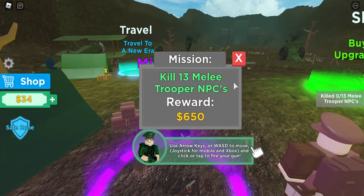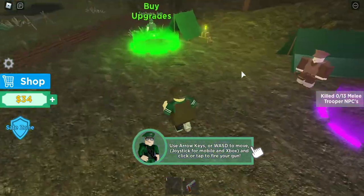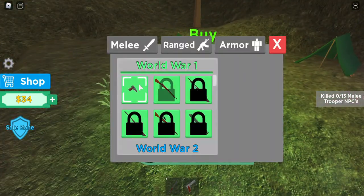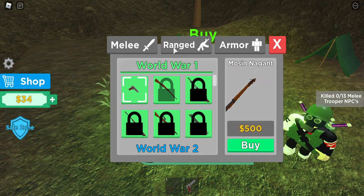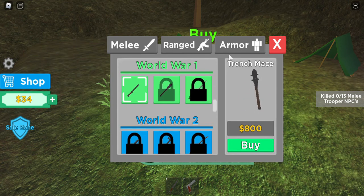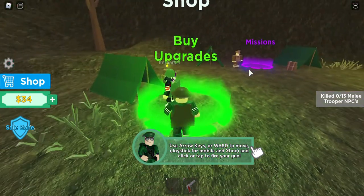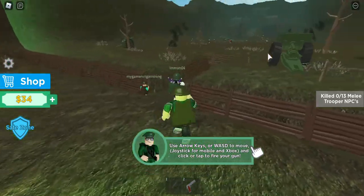I got him! Kill 13 melee trooper NPCs, reward 650 coins. Okay, I have 34 coins — can I buy something? The first gun costs 500 coins, then 800 to get the next melee weapon, and 750 to get the next armor. So we at least need 500 coins.